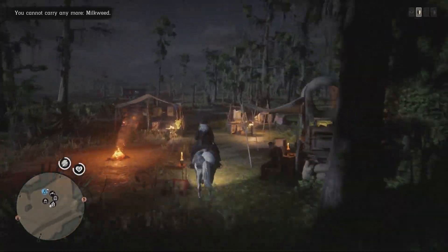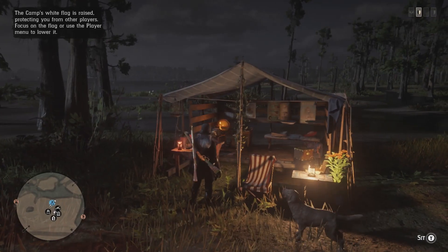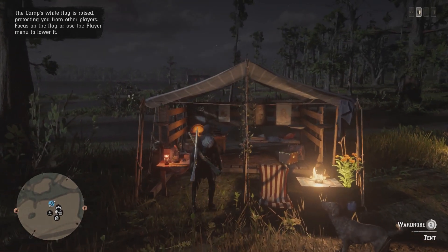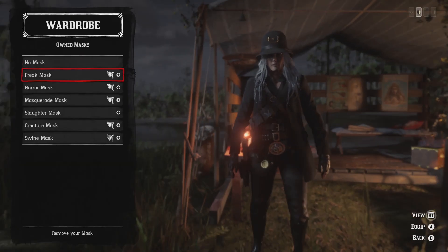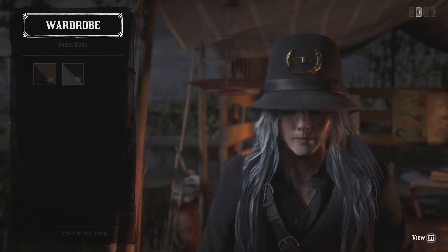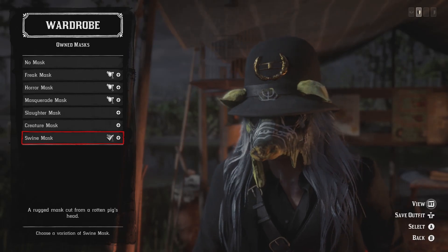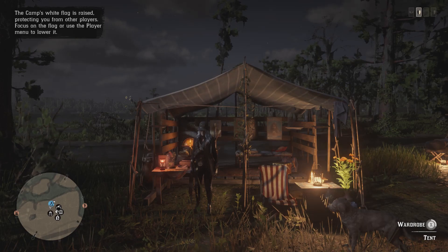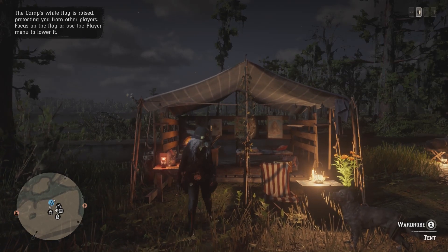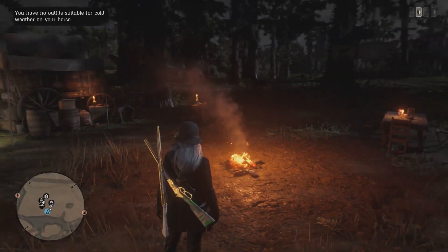Once you've removed your wanted level, make your way over to the camp and go into your wardrobe. Now you can use any mask at this point, but I personally think the swine mask looks pretty cool underneath this helmet. Apply the mask you want, back out of the wardrobe. You'll notice that the mask is not glitched underneath the helmet just yet — simply go back into your wardrobe and back straight back out, and there we have it.